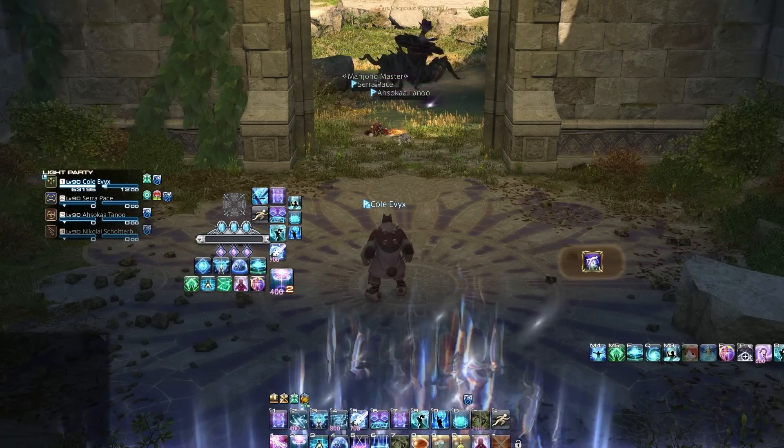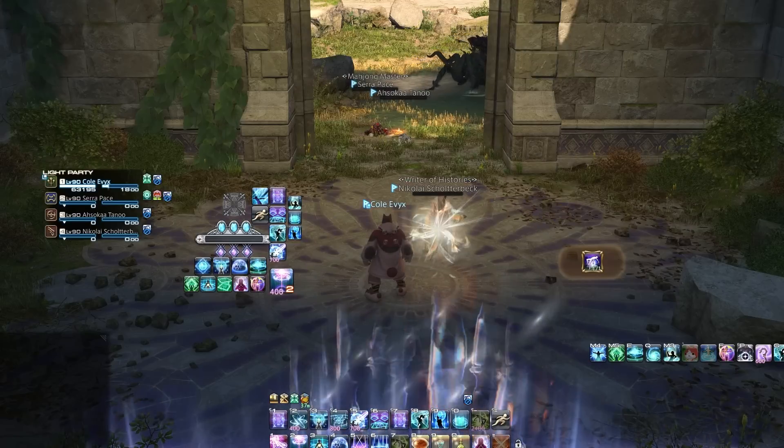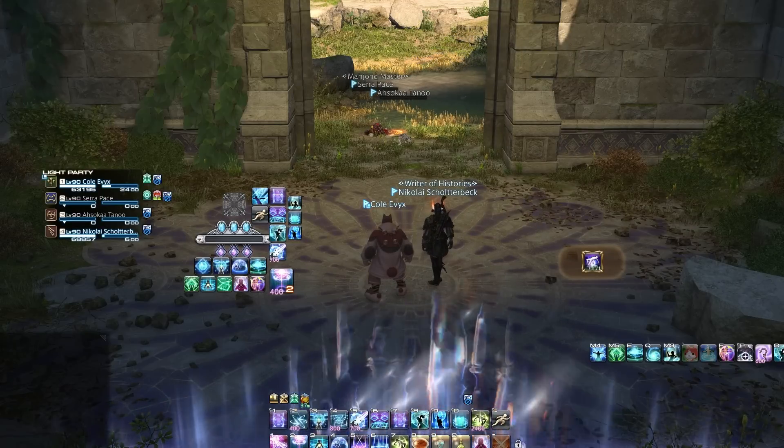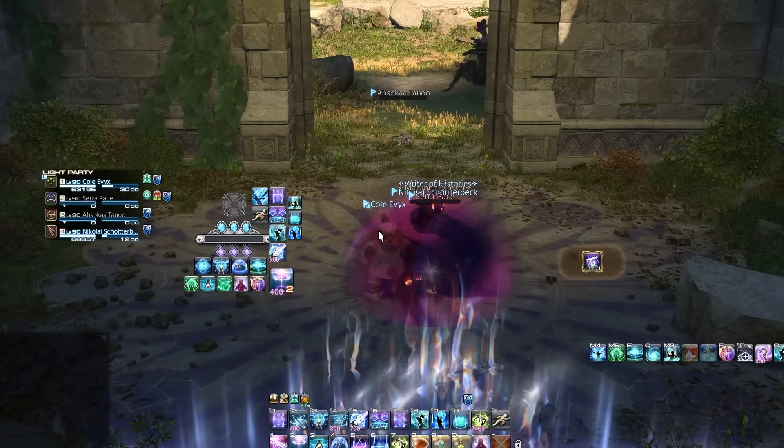This is what I've wanted for a while. Once you're finished with the normal Criterion dungeon you simply speak again with Osmon, and then you've unlocked the Savage Criterion dungeon alongside all of the loot options from Croissant.